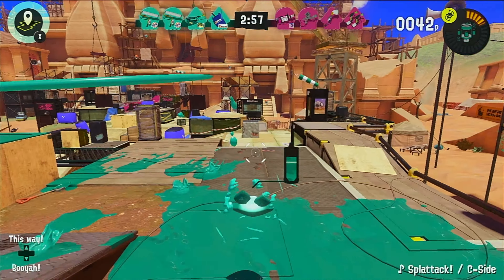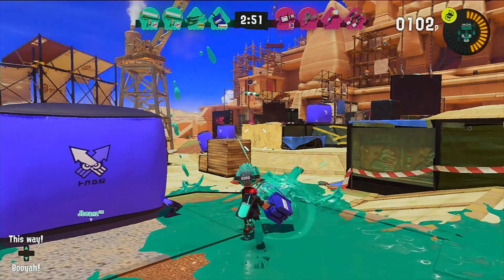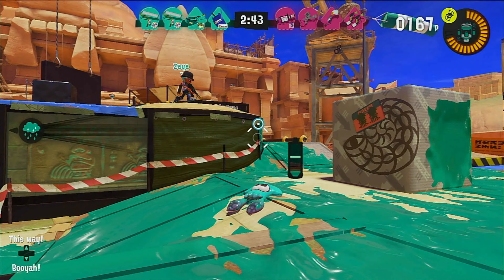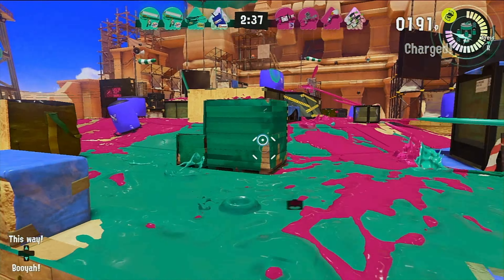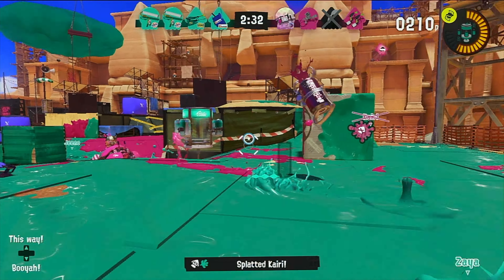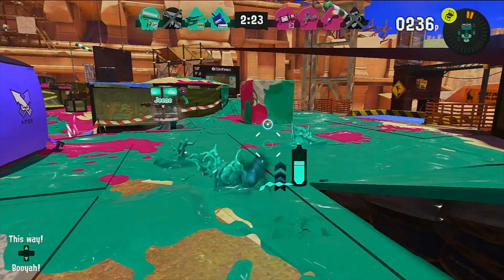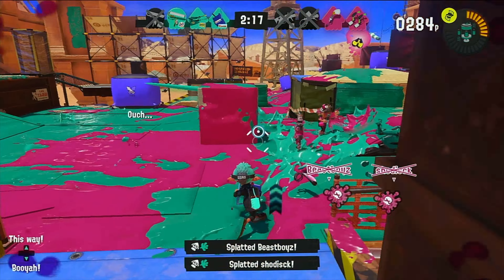Alright, we've made it to Umami Ruins, the newest map released during the Fresh Season. Unlike the Manta Maria, Umami Ruins is actually a brand new map — it's not from Splatoon 1 or 2, it's exclusively in Splatoon 3. You guys may notice that I switched weapons; I'm no longer using the Neo Sploosh-O-Matic. I am now using the Tri-Slosher Nouveau, which has the same stats as the Tri-Slosher, but its sub is the Fizzy Bomb and its ult is the Tacticooler. Isaiah has also changed his weapon and is now using the Custom Jet Squelcher, which has Toxic Mist as its sub and Ink Storm as its ult.